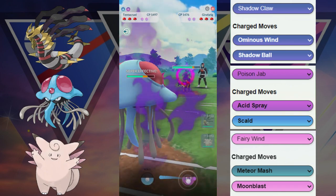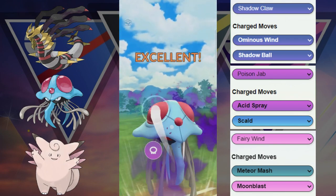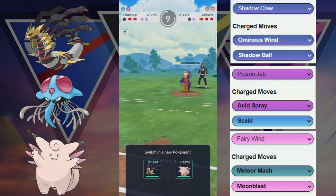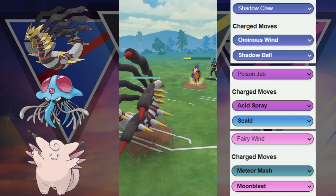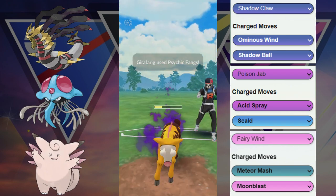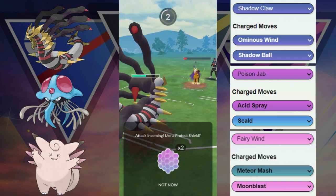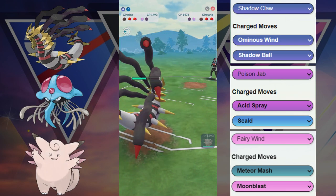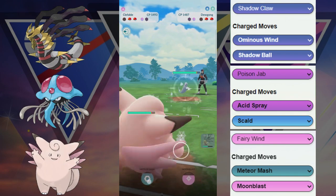Alright, here we're going to switch out into the Galarian Rapidash. Hoping that they will switch out as well, but they're running the Confusion fast move so they're just applying a ton of fast move pressure. But the Tentacruel did get this Galarian Rapidash all the way down into the yellow without even really applying much charge move pressure. So we tanked the first Psychic Fang. We know that they're gonna throw another one here, but because we're already debuffed and Giratina is not that tanky, we're gonna have to invest that shield and then we're gonna switch out of this situation.